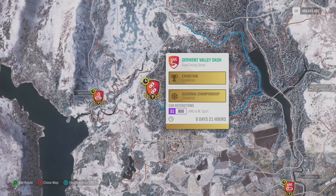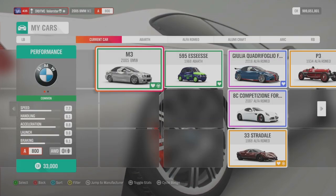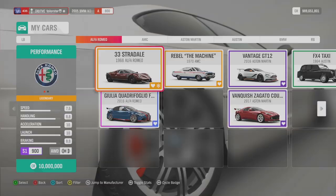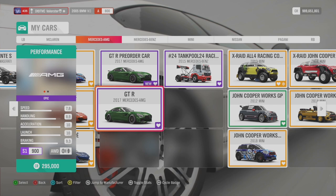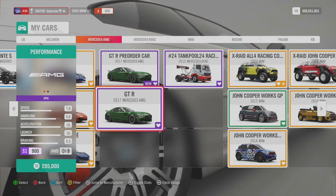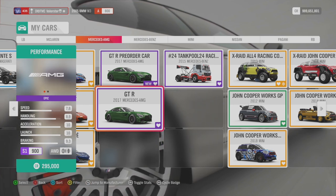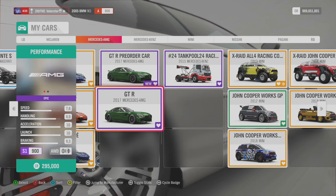Now let's go to the next one: the Power Struggle. That's AMG vs M Sport, S1, and we have road. I was very surprised — I had that car already tuned a long time ago, but I was really surprised how good and how grippy it is in the snow. This is the 2017 Mercedes AMG GT-R. I really recommend it. This car is fast, very grippy, and very good at cornering in the snow.